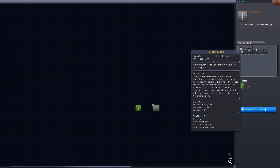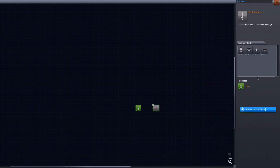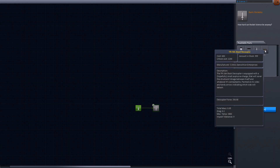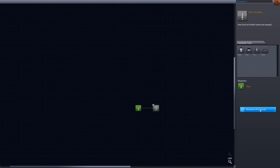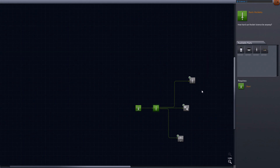Now we can research our first thing on the research tree, and we get a fuel tank, another fuel tank, a mystery goo container — that looks like some science stuff — and a decoupler. That decoupler will help us build a bigger rocket and go higher into space. That's it for this episode. I'm thinking of making short episodes that get longer and longer with each mission. We've done the first flight — see you guys next time!